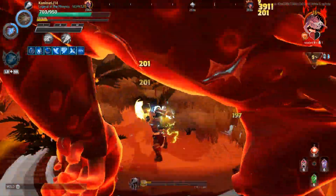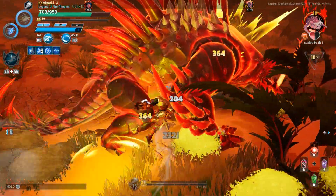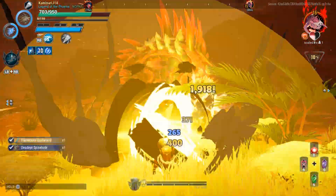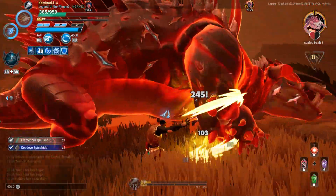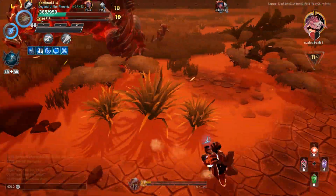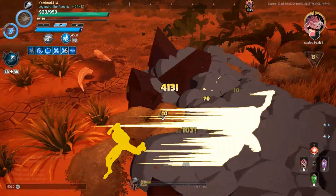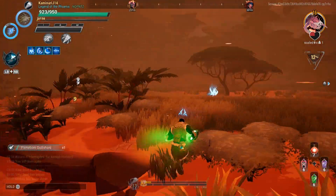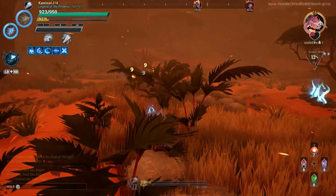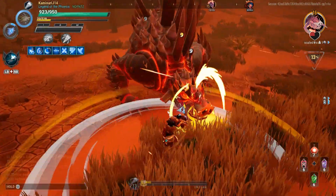Basically before, when I used the abilities of the gauntlets they didn't do nearly as much damage as they do with this build. When I stagger and do stuff, the classic gauntlet abilities actually matter now. It basically means I've cut my kill time in half, which I think is really cool.